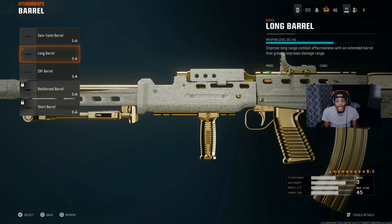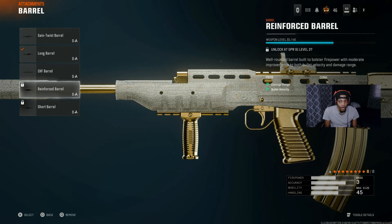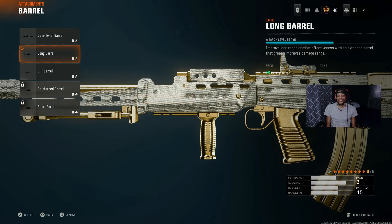With the barrel, we got the Lone Barrel - this is actually good for damage range. Since they buffed the damage range on this gun, this barrel kind of makes it even more damage. I could have used the Reinforced Barrel but I don't have it unlocked yet - I'm at 35 out of 46, need to get to 37, so I'm about two levels away. The Lone Barrel is actually good - try it out.